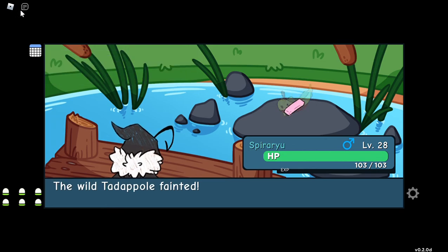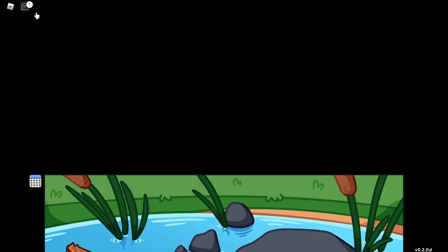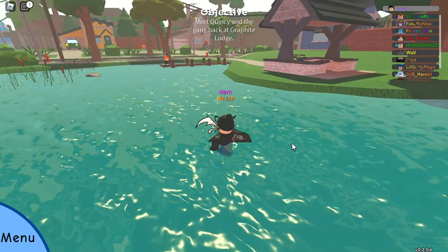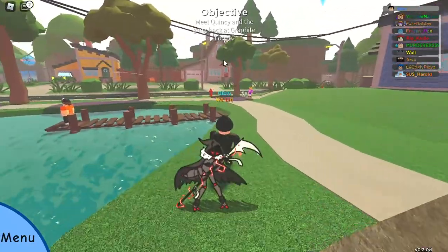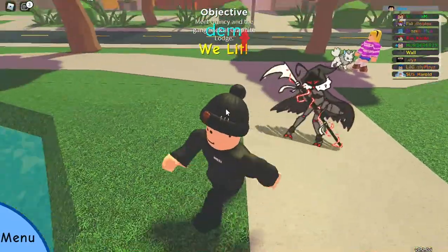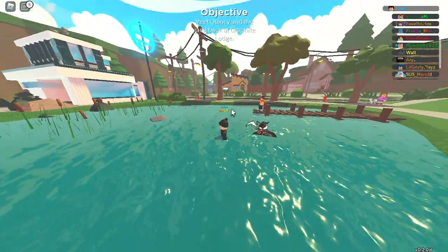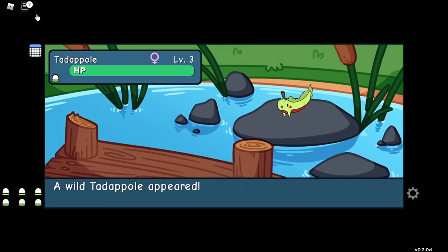This is the way to get easy misprints — just grind tadpoles. Also, if you get a misprint, go to this house and talk to the lady. She will give you a free 550 gems, or maybe 500 gems, if you show her a misprint doodle.